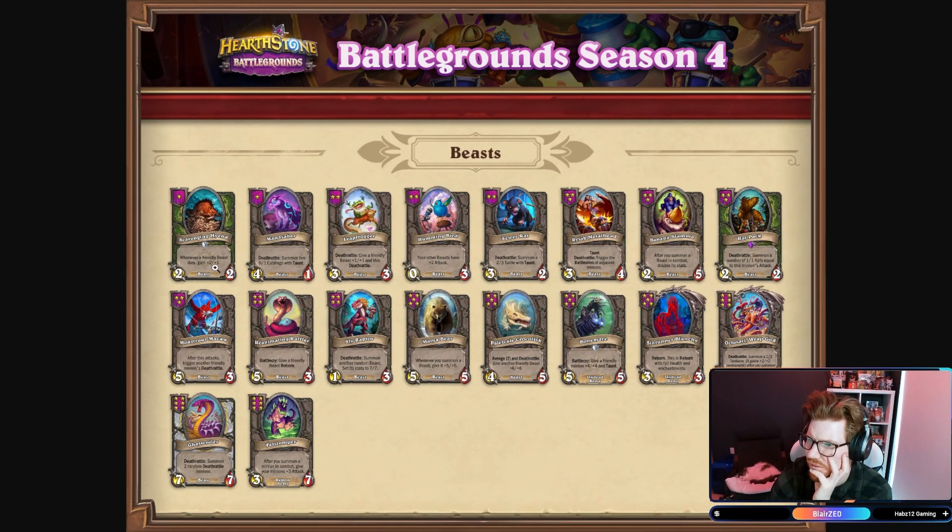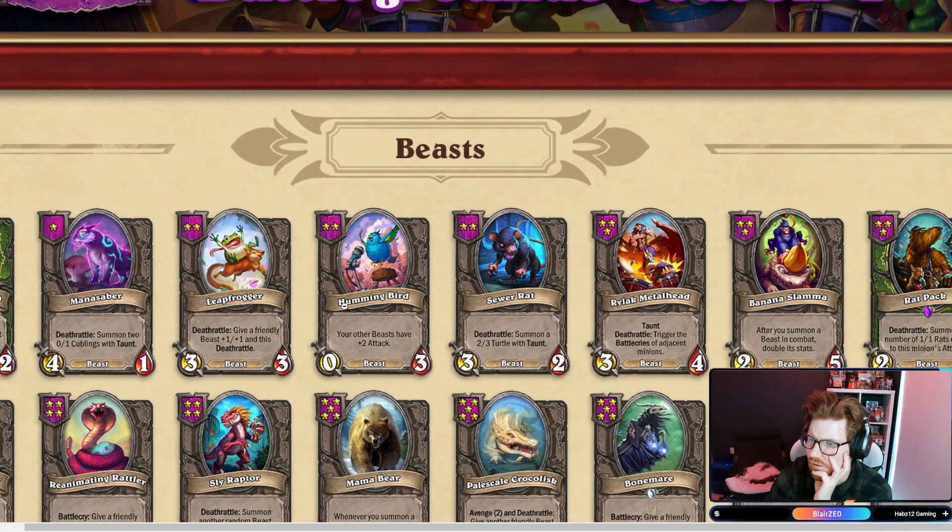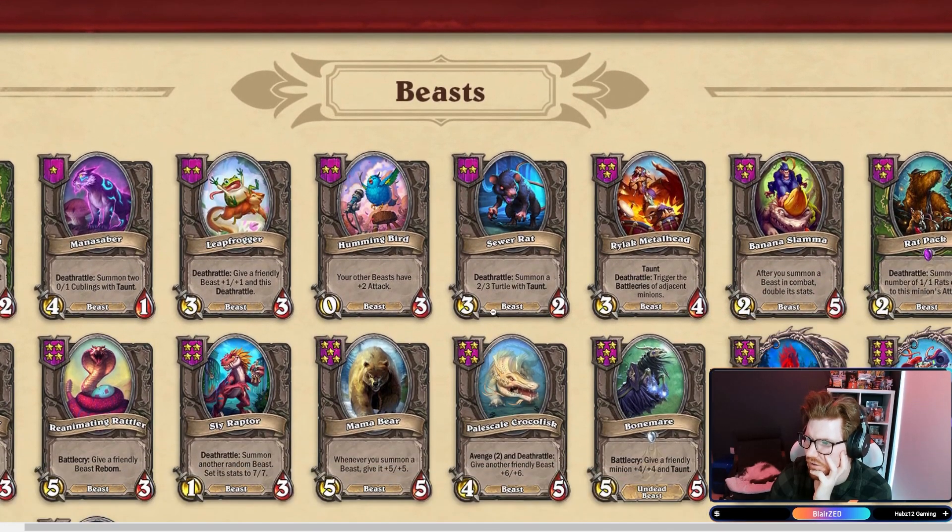For Beasts: Hyena's there. A Deathrattle summoned two 0-1 Cubblings with Taunt — that's not as good as the Witchmallet. Deepfrogger still in. Hummingbird: your other Beasts have plus two attack.